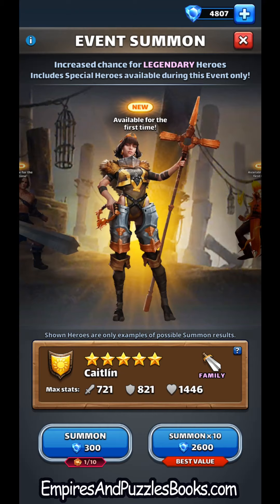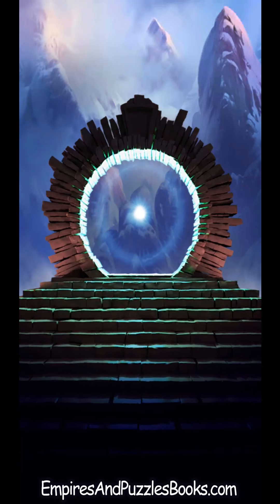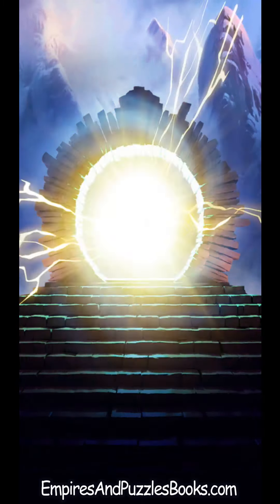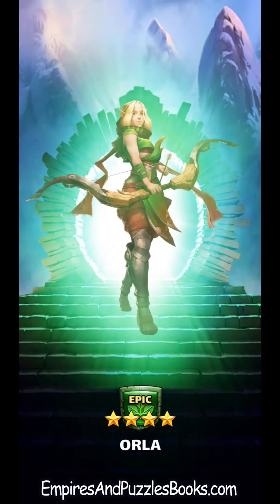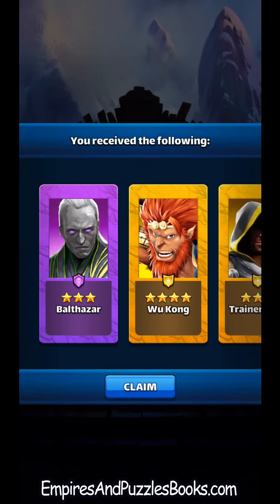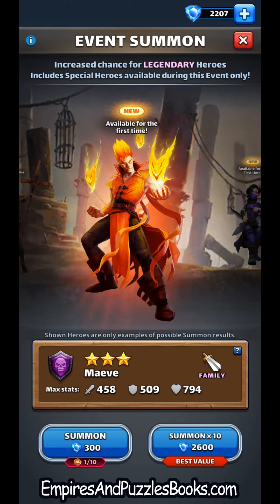Odhan — this is who we're looking for. Let's see if we can get him. I don't think I need four copies of Orla. All right, that's it. I'm going to throw up.